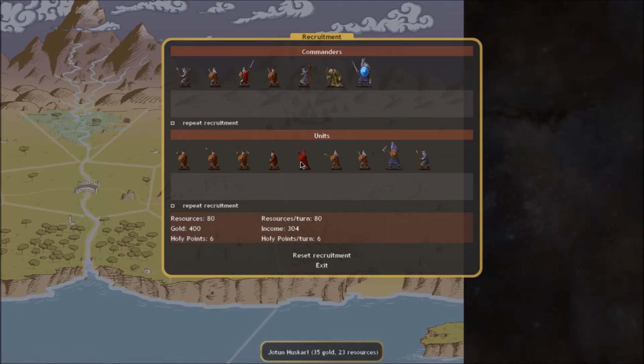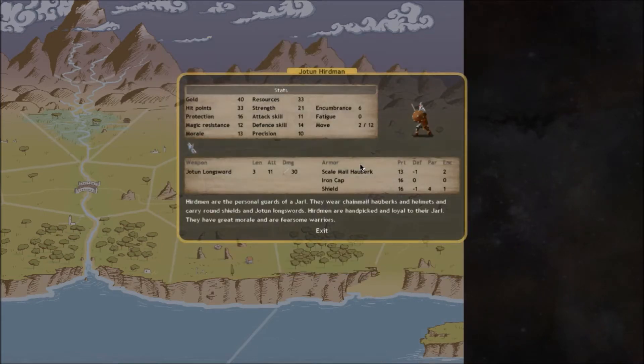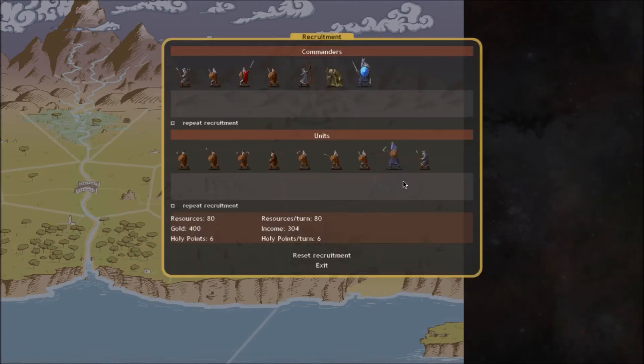You'd probably get more bang for your buck out of huskars than militia, but not necessarily - if a unit only has slightly better armor and gets hit by an arrow it's going to die just like any militia unit. So you've got to think of the cost-to-effectiveness ratio. The herdman is the elite of our normal forces, costing 40 gold and 33 resources per unit. That's a lot of gold for a single unit, but you've got to see if it's worth it.